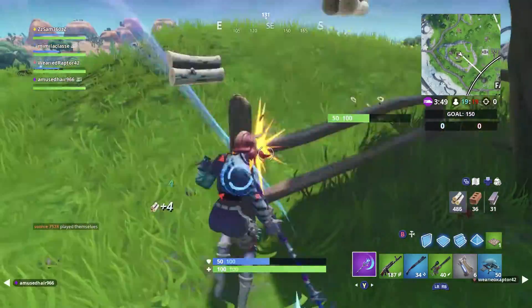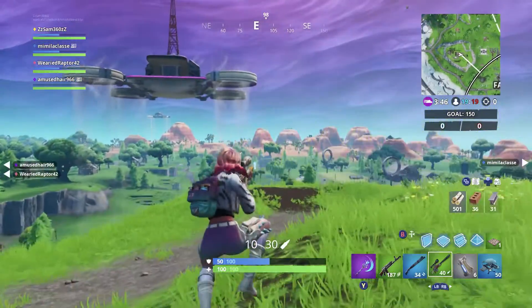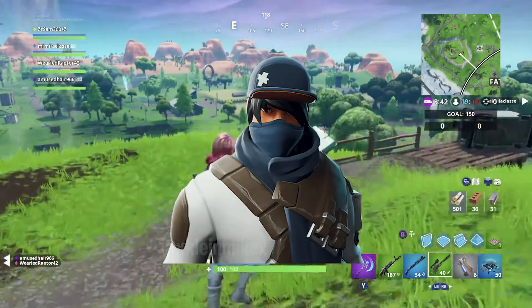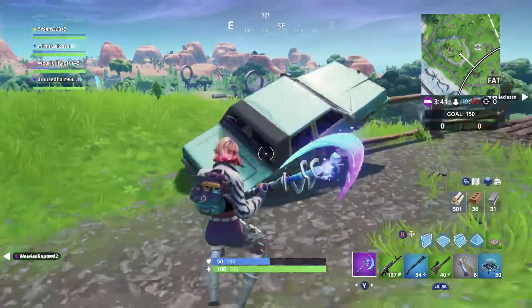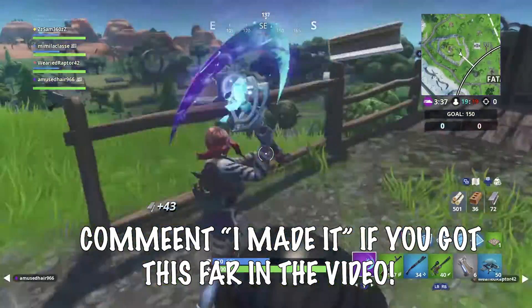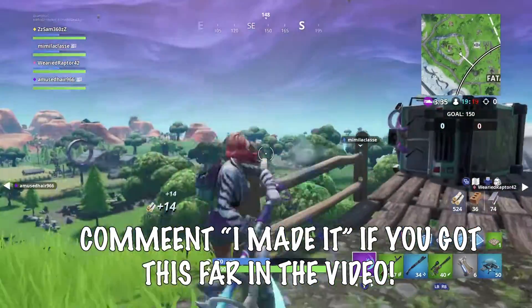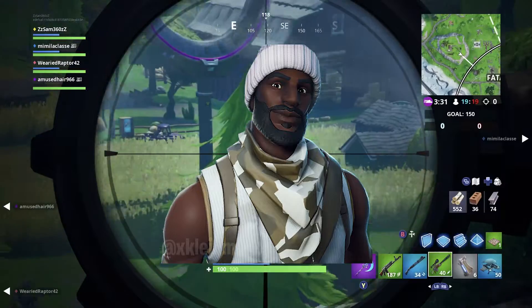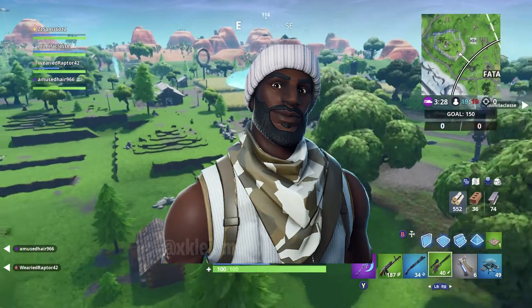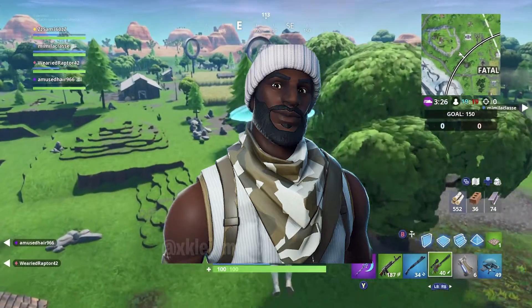Following on from that one we have the Shotcaller skin, which looks a bit mysterious. There's a guy in a hat wearing some sort of clothing armor — he looks quite different. And then we have the Relay skin, which is similar to ones we've had before but he looks quite cool. I'm not sure if I'll pick him up in the store though.